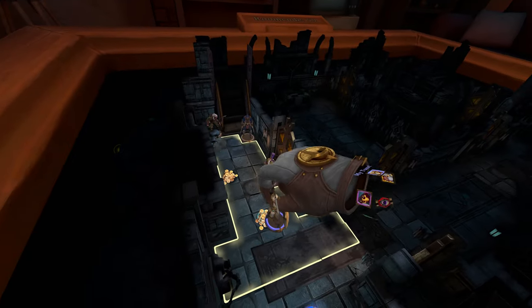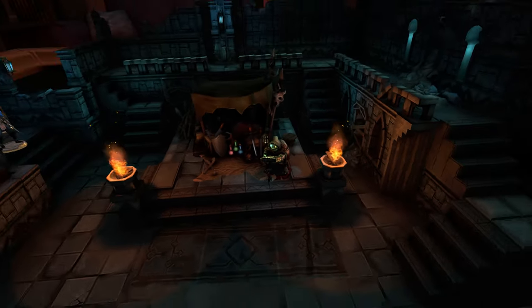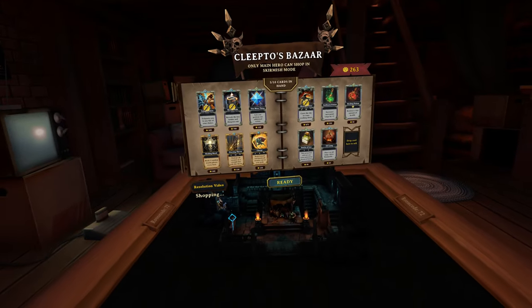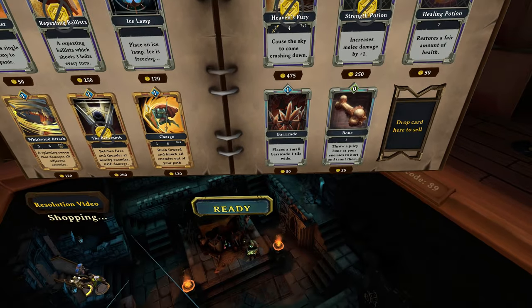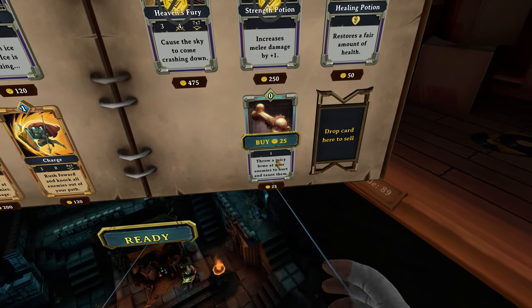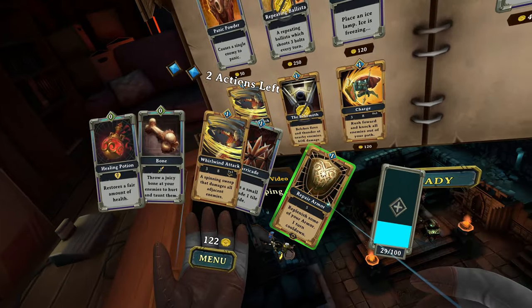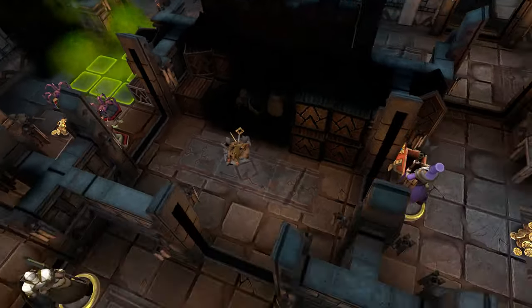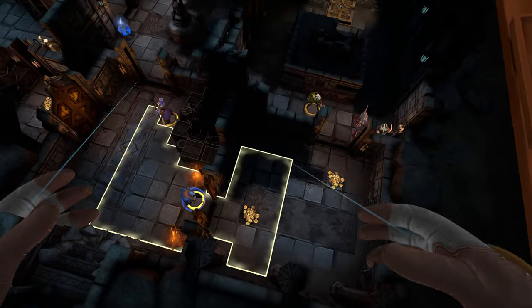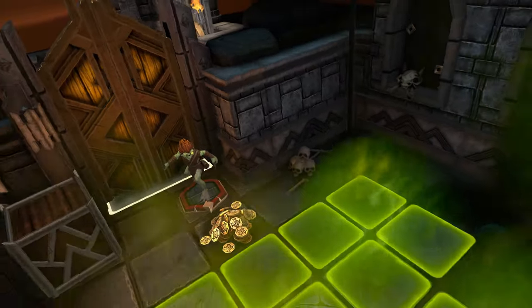There's also gold for you to gather. A merchant will greet you between each floor with a fully stocked bazaar at bargain prices — happy to buy any card you don't want at a reasonable price. Due to some wondrous wizardry, the monsters, loot, entry and exit points, and even the order of the many different floors is randomized.